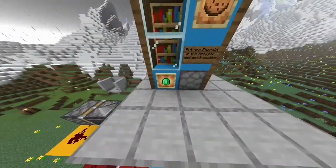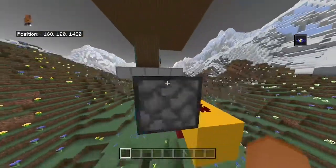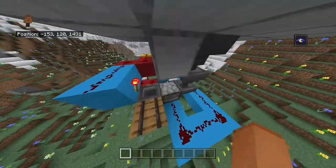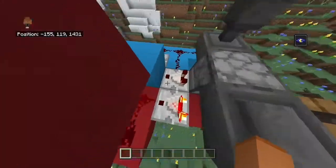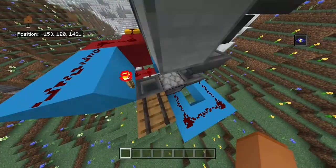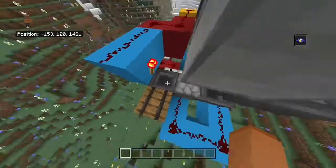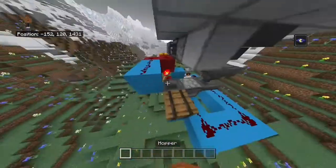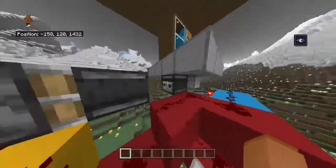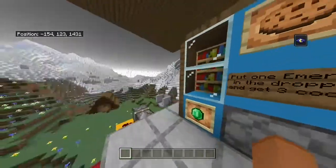This is the vending machine style, and as you can see, if you put an emerald in, it will dispense out three cookies for you. This is the redstone: the hopper's going to a dispenser that automatically dispenses out items into a hopper that will only let in certain items, and then if that certain item gets through, it will make a pulse with the comparator, which allows the torch to turn off to let the item through and dispense out three cookies. You will need 22 of the item that you are trying to get, but overall it's not that bad — make sure you have enough.